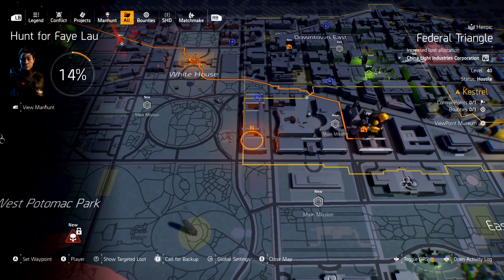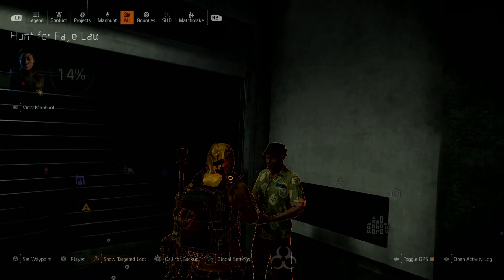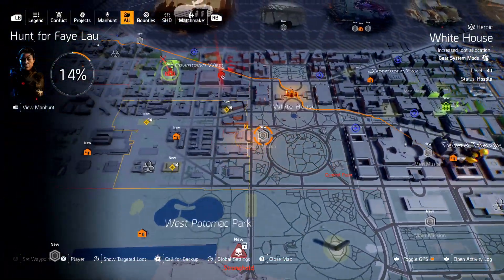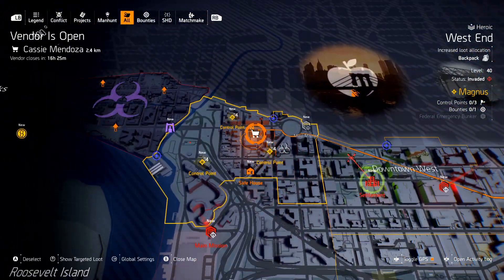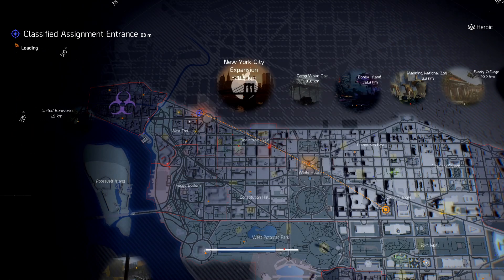That way you can keep it. You can see my long list of bounties. And then you look in your map and you find her vendor, which is the white shopping cart icon. Now for me, I can fast travel to the classified assignment over here. But if not, you might have to go to like a safe house.